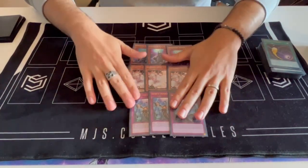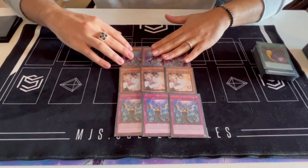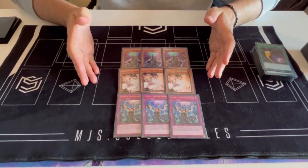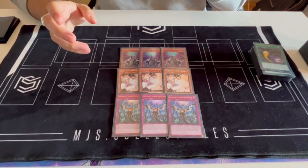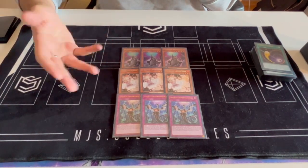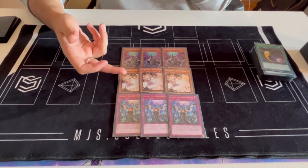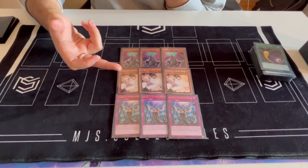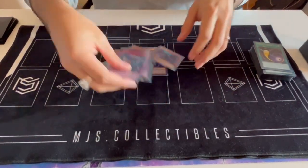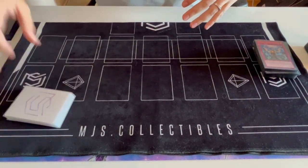For the hand trap lineup I played the nine best hand traps. Droll, Nibiru, and Mourner aren't really main deckable right now in my opinion — they're okay, but I decided to go with the nine best. They give you the coverage you need. Shifter and Blossom are so important for the Chimera matchup especially; that deck is really powerful and needs to be respected. There's no way I'd ever remove Ash given how good it is across the board. That was it for the main deck.